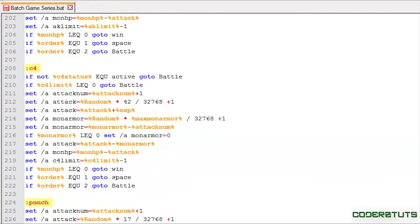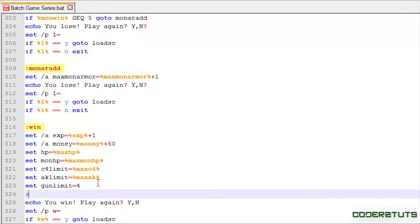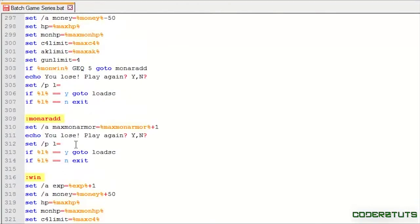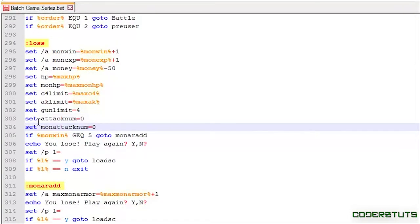Now we need to do a little polishing. For those who remember, attack_num and mon_attack_num need to be reset at the end of the game. So I'll say: set attack_num equals zero and set mon_attack_num equals zero. I'll copy that and paste it into the loss marker as well.